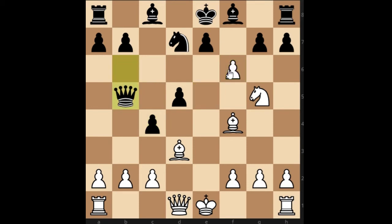Exf6, Qxb5 — and here Black is lost. White plays F7 check, Kd8 is the only move, and now Knight E6 checkmate.